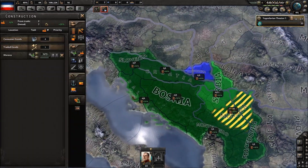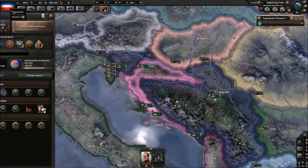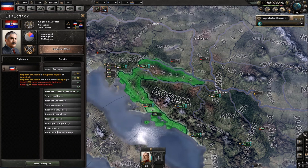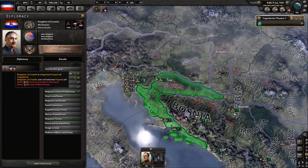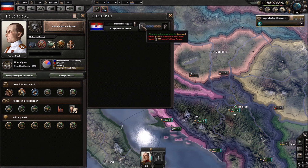Oh god, I'm producing at half speed — I gotta start building stuff for him. Actually I should start to annex him. Yeah, it's probably better just to annex him. He's an integrated puppet so I can annex him super quick — let's do that.